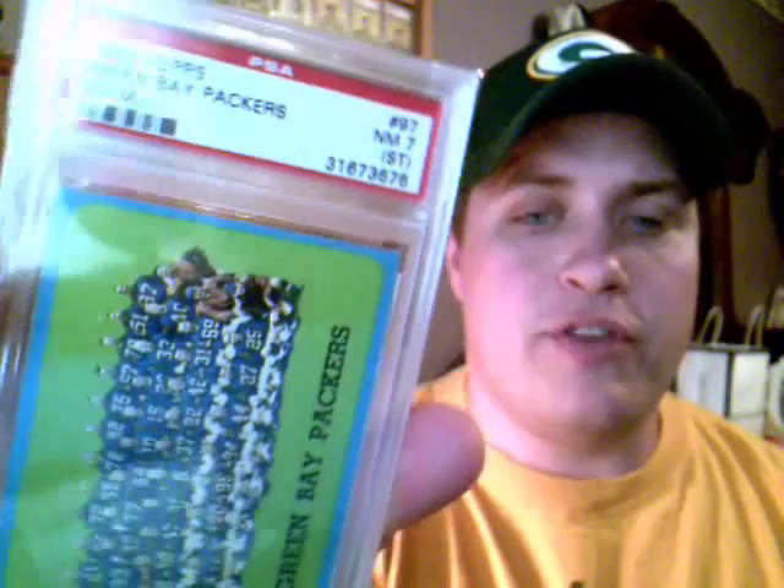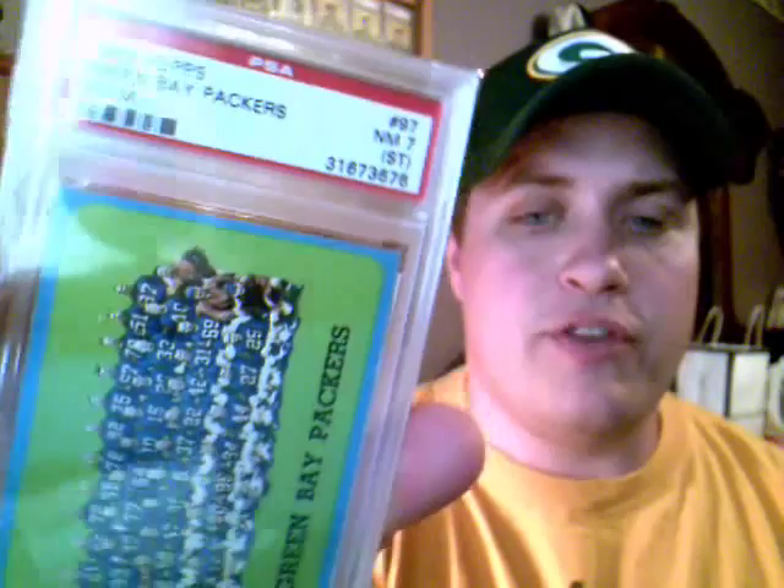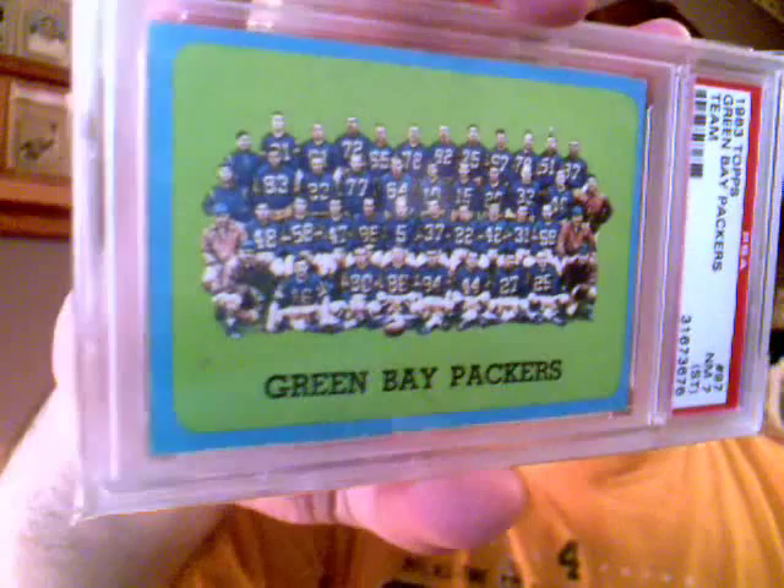What about the ones you can control? I mentioned stains — ST. Here's an example: a 1963 Green Bay Packers team card, PSA 7 with an ST stain qualifier. What's weird is I've searched this card over and over and I can't really find a stain on it. I noticed some little dots in the top right corner — I'm not sure if that's what they were referring to. If so, that could have been avoided by whoever had this card. I got it, it was a 7, didn't pay much for it, and it's a nice-looking card, but it's one that could have been avoided.